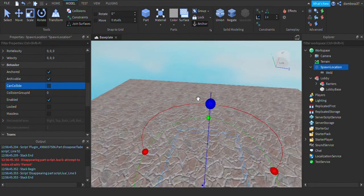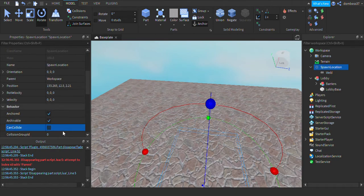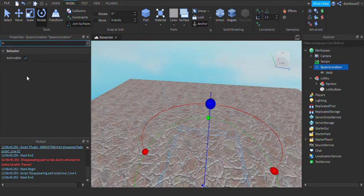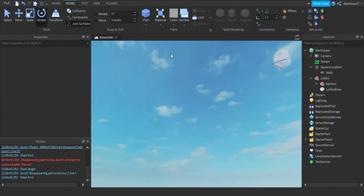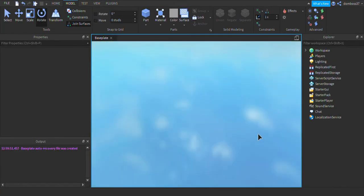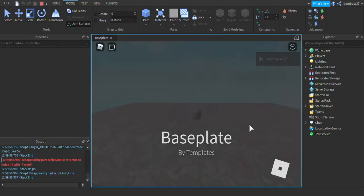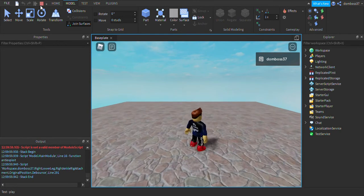Now go to the Spawn Location's properties, find ForceField, and set the Duration to zero — that way when you spawn, you won't have a force field around you. If we just play this, there's not much there, but there will be a start. As you can see, we just spawn here — that's all we can do for now.